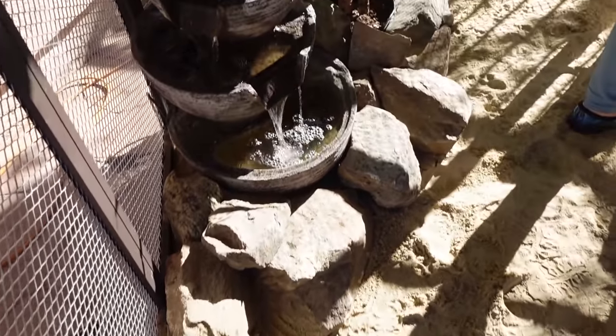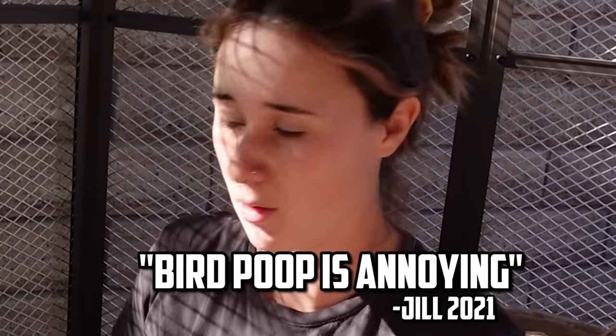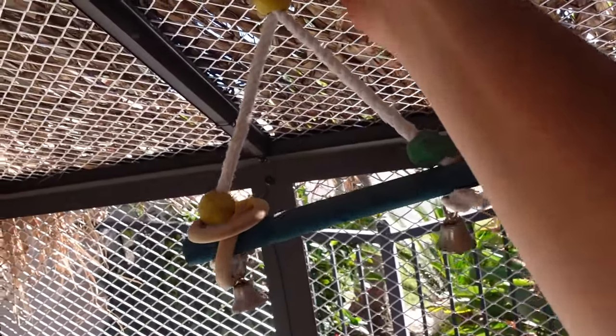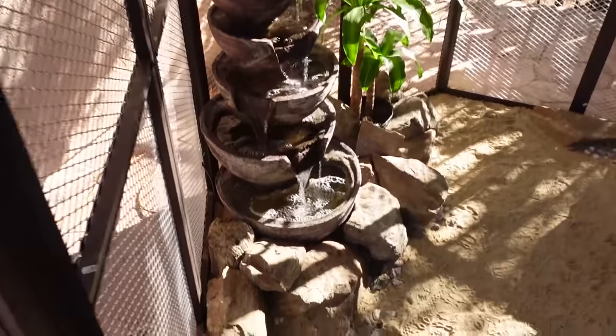This bird aviary is really coming along. We've got some rocks, a plant, a fountain, some wood stumps, and some bird boxes. The birds are gonna absolutely love this — they're normally in a smaller cage, so this bigger one is gonna be their sanctuary. I let them free reign in the house but bird poop is annoying. We also have some little hanging toys, and they'll be able to hang from the roof and feel safe and secure. Now they have a little perch right here. This is just about finished — we're gonna go to Petco and get all the birds. This is all stuff we already had. I'm a crazy bird lady, if you didn't know.